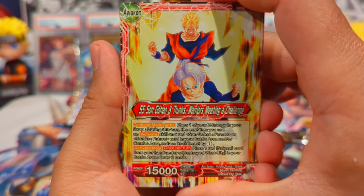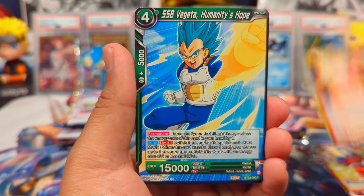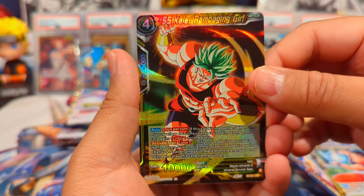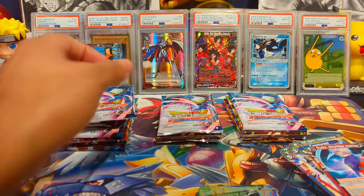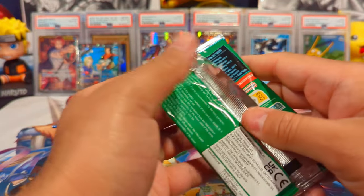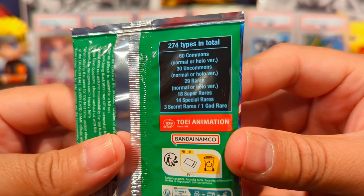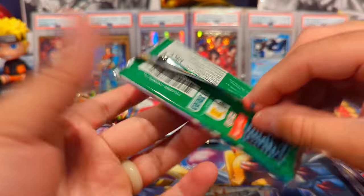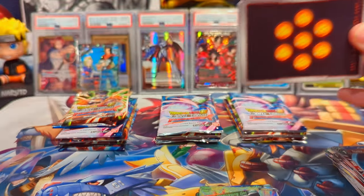Next pack — we have Gohan and Trunks leader, Bulma, Android 18, Vegeta, Kefla, Krillin, Garlic Jr., Super Saiyan Kale Rampaging Girl, and Trunks: The Unfulfilled Ambition. Also, this set has 274 different card types in total: 60 commons, 30 uncommons, 29 rares, 18 super rares, 14 special rares, 3 secret rares, and 1 god rare. We are looking for that UI Goku god rare.